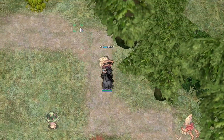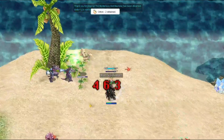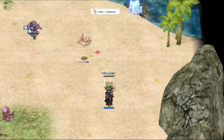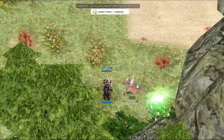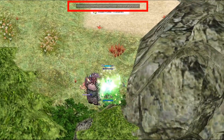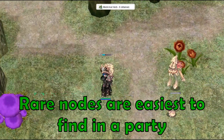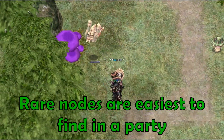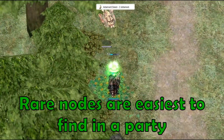You can only collect once from a node before it deactivates, unless you find a rare node. A rare node allows you to take multiple times from the same node and gives you an increased amount of items each time you take from it. Finding rare nodes is easiest in a party, since when you find a rare node, a message is displayed to everyone on the map with its location.